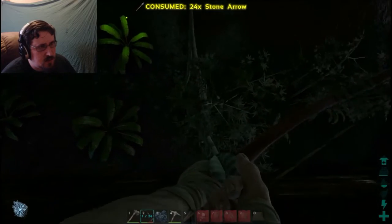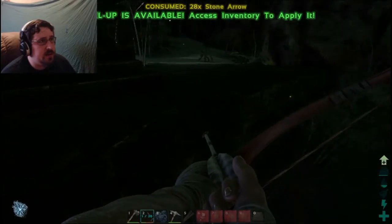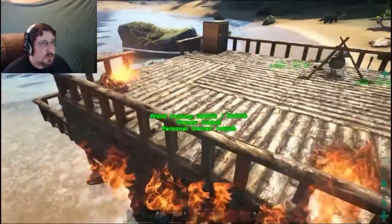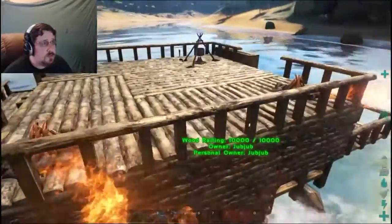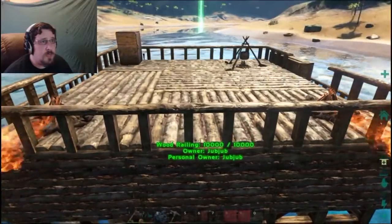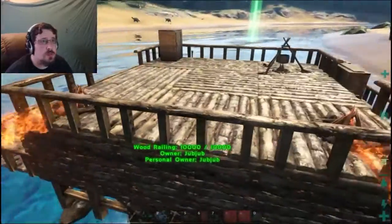Let's kill this bugger. Yay! Okay! Killed a relatively high-level carno. I've got my spare meat cooking so hopefully I'll have some food, and I've got a preserving bin up and running. I'm high enough level that I think I should be able to grab that beacon - it's a green beacon. I believe you have to be like 15 to grab that beacon. So that's what we shall be doing.